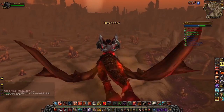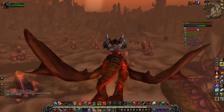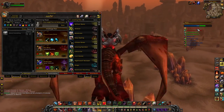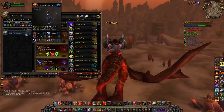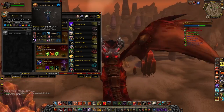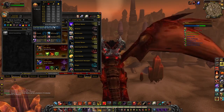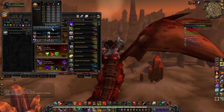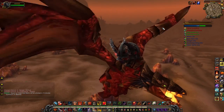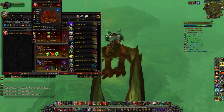Now we're in Silithus, and this is actually the only pet keeping me from getting my Zookeeper title: the Qiraji Guardian. This guardian only spawns in summer — the calendar months of summer, from the first day of summer until fall starts — so it's only available a few months a year. I'd recommend farming a Power/Power breed, a Speed/Speed breed, and an HH breed when this guy's available. Other than that, nothing really special here.